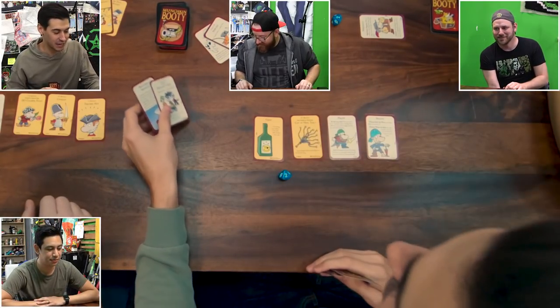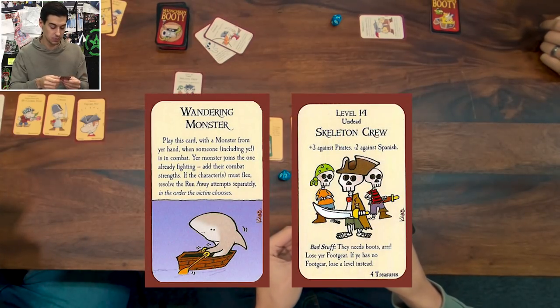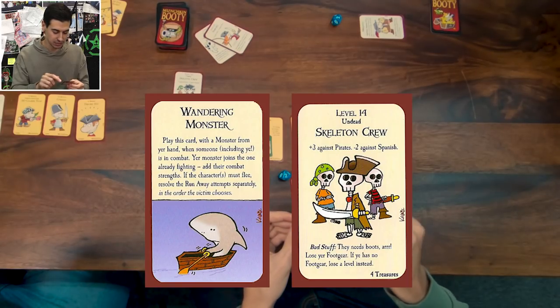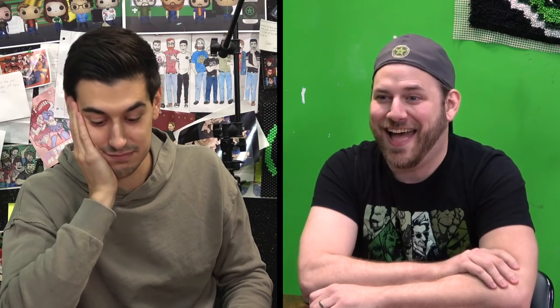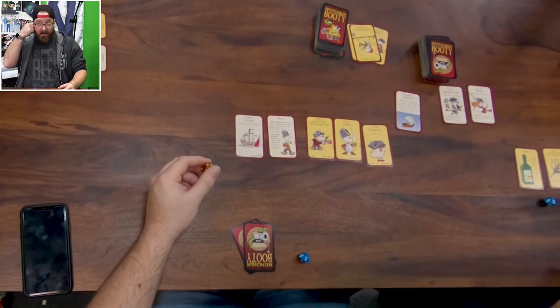He played wandering monster and threw in a whole skeleton crew! Wandering monster means you play this card with a monster from your hand — when someone is in combat, your monster joins the one already fighting. Add their combat strengths. If the character must flee, resolve the runaway attempts separately. Now we have to flee two monsters. I get plus two to run away, so three through six. You take my offer, or you get dead.